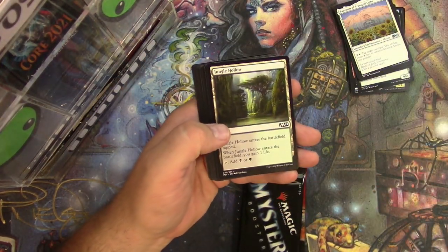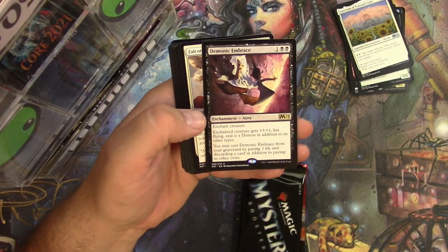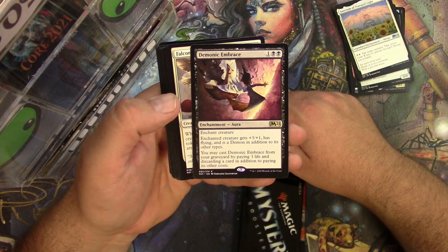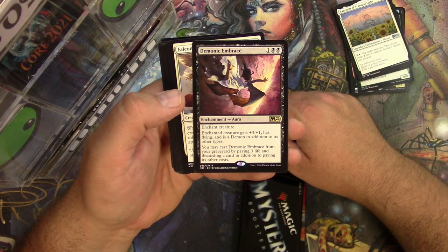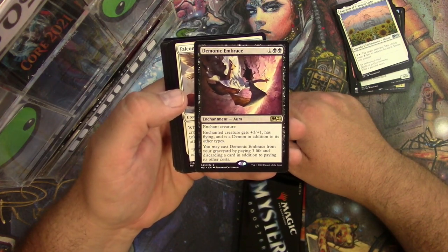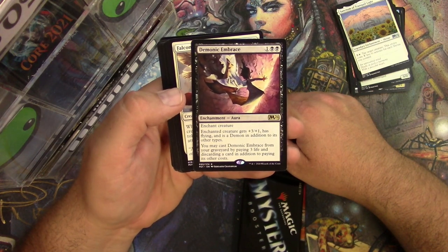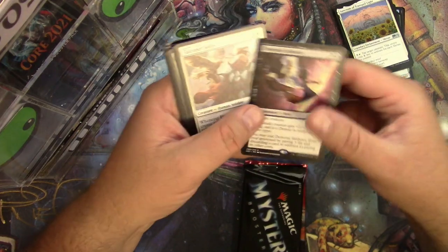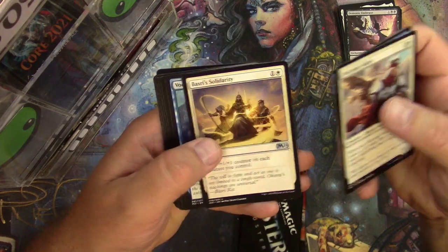A Knight, Jungle Hollow, Demonic Embrace — what does this do? For three it's an enchantment — enchant creature, creature gets plus three plus one, has flying, and is a demon in addition to its other types. You may cast Demonic Embrace from your graveyard by paying three life and discarding a card in addition to paying its other costs. Sure. Falconer Adept, Unsubstantiate, and Basri's Solidarity.